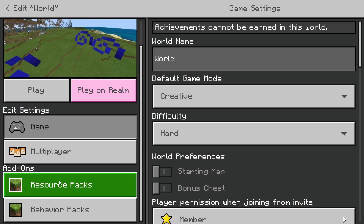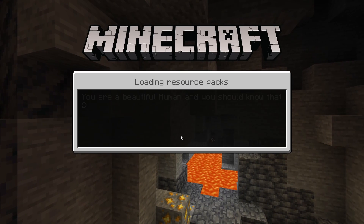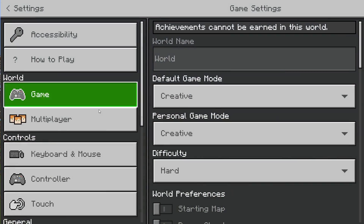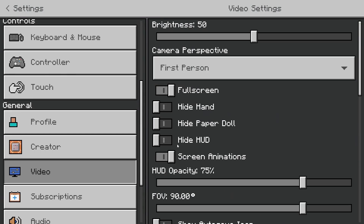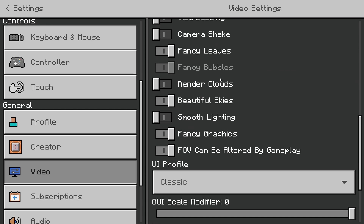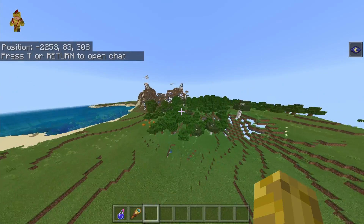Once you have done this and selected all your resource packs, you will want to load into your world and do a couple of setting changes. Once you have loaded into your world, go into your settings, over to your video settings, scroll down to where it says smooth lighting. You will most likely have smooth lighting on, but you will want to turn this off, as it makes it so you can see the ores much more clearly.